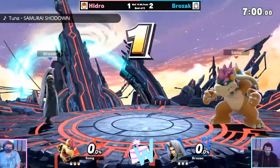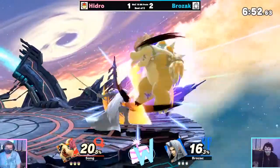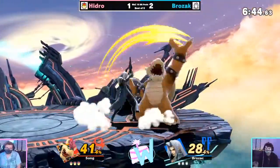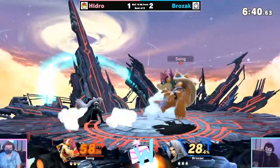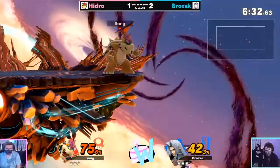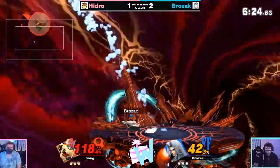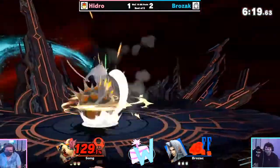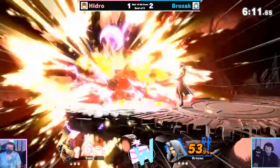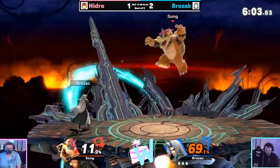I definitely think it feels like Brozak's starting to adapt, at least when it comes to Hydro's landings. We've been seeing that especially in that last game — punishing more of the neutral, punishing more of the options out of shield, just patiently waiting and getting a punish. I'm surprised to see us come back to FD on Hydro's counterpick here, but it might just be a comfort pick. I'm pretty nervous for him getting juggled like he did last game on that wide open stage on Northern Cave. Hydro is not finding much opportunity to get a strong coating here, going for the angled down forward tilt. The Sephiroth dash is going through it. Hydro is really struggling to land. Brozak definitely a lot more competent here when it comes to poking around Bowser.